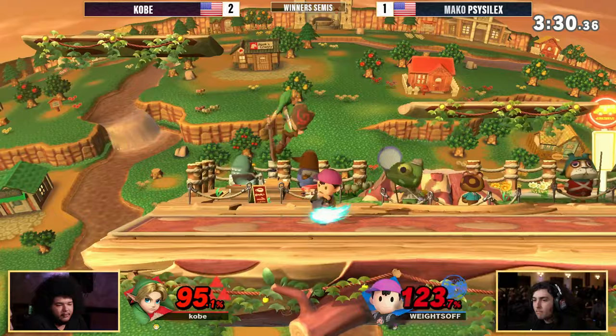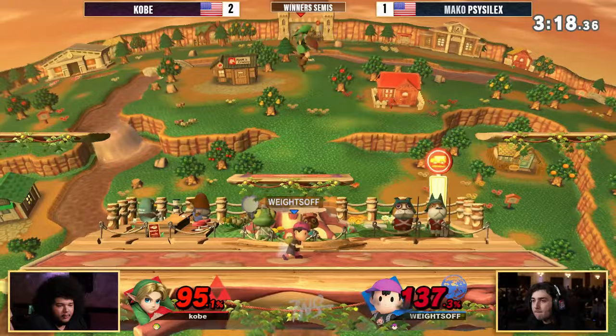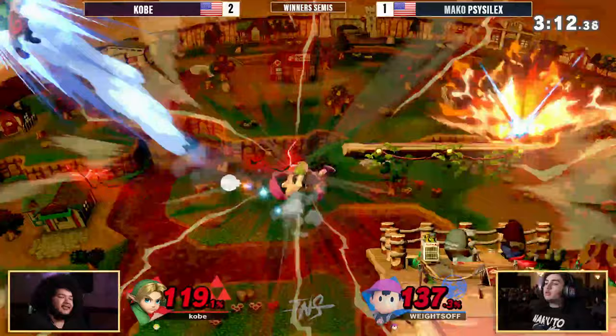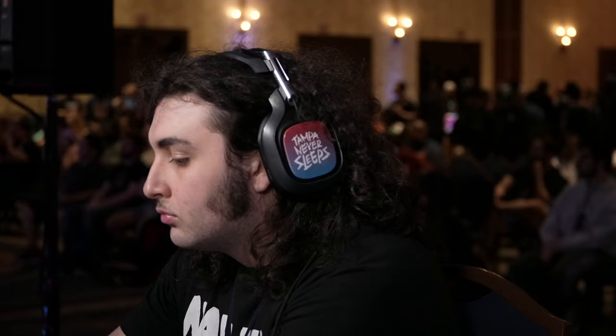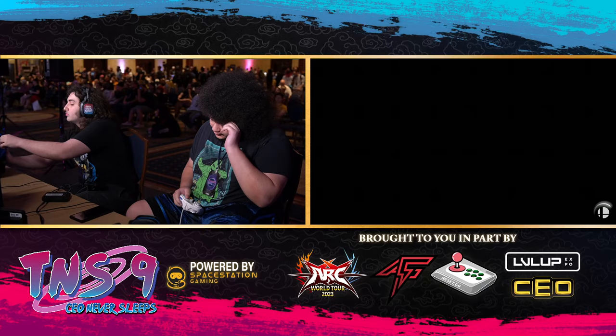Kobe stepping away from the ledge — definitely do not want to get back thrown again. You will easily die. 95% on to Kobe, looking a little worse as the dash tag comes through — not going to be enough just yet, but more percentage for Scythe Selects. Throwing out the forward air and it's going to find the stock on the left side blast zone. Good stuff from Scythe Selects, bringing this all the way back to a game five situation. Kobe kind of faltering here in the second half of the set.